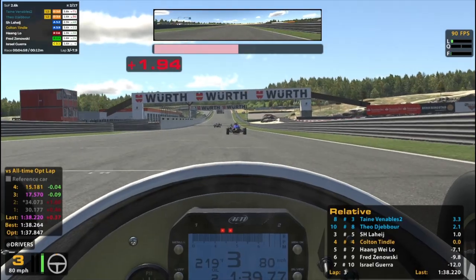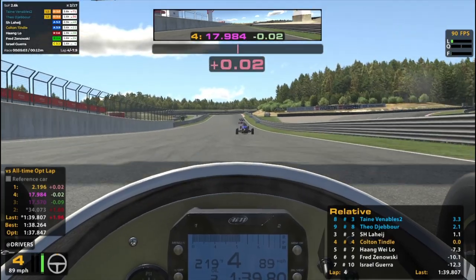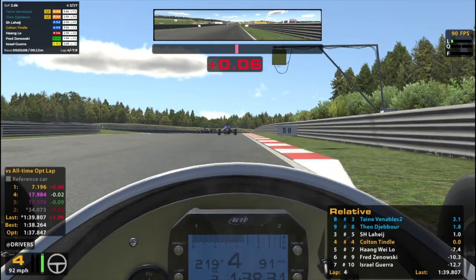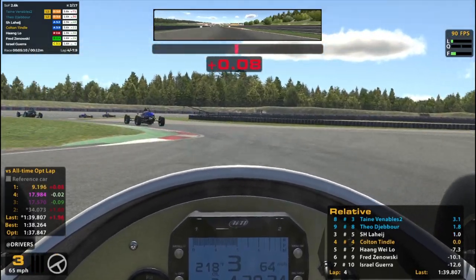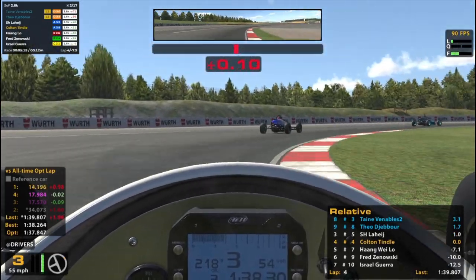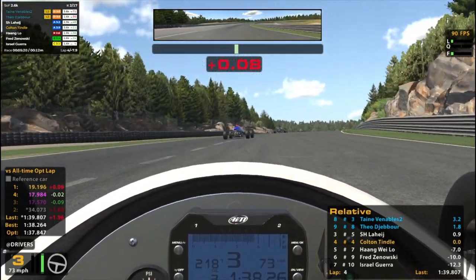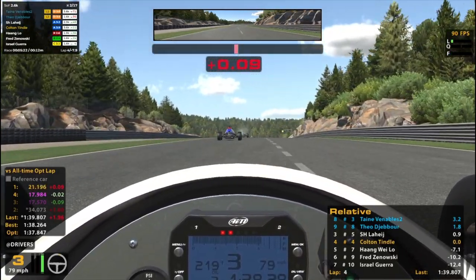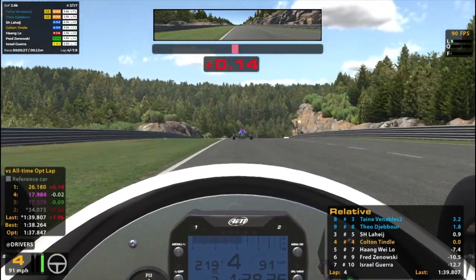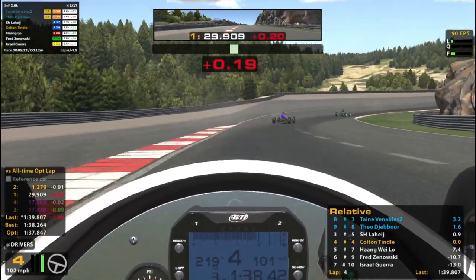We're snaking down the front straightaway, trying to break draft. We got some lap cars - maybe that's going to help us catch back up. Another thing about the number 3: he will definitely race you just as hard while he's lapped down as he will if he's on the lead lap. He has definitely raced me incredibly hard while he was like six laps down before and kind of ruined my race in the past. So, just expect that from him.